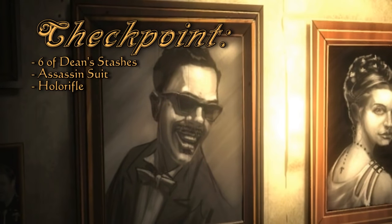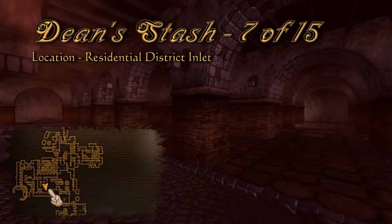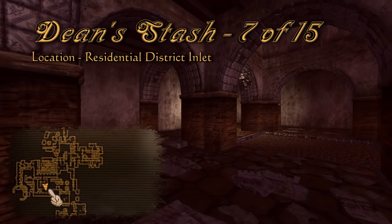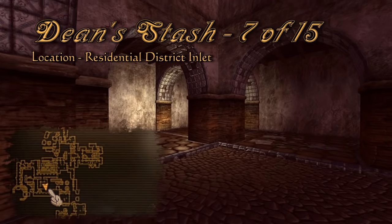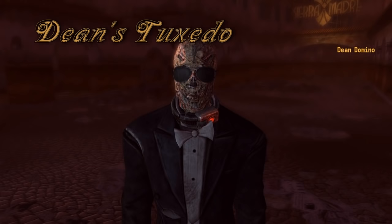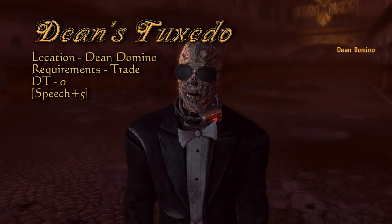After you've finished in the medical district, head to the residential district to find the one who's been placing these stashes in the first place. When you make it roughly halfway towards Dean Domino, you'll be seemingly blocked off by the cloud. But within that cloud, adjacent to the trees, there is a small inlet with nothing but another stash inside behind a pillar. Nimbly trounce through all the traps and you are rewarded by meeting Dean Domino, who puts you in a stressful situation immediately.